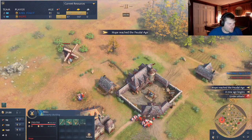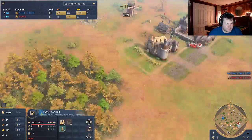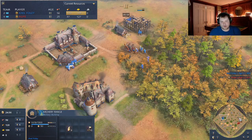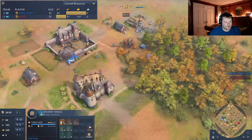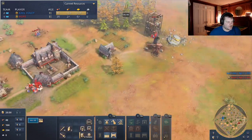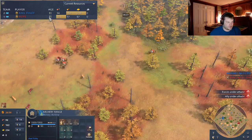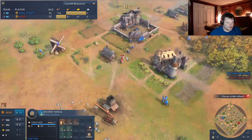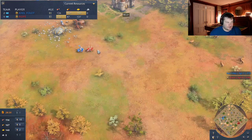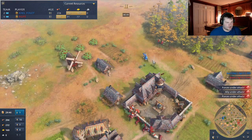My opponent goes professional scouts — that's definitely a little different. His first unit out is a knight and he still has two scouts. What I decided to do is go archery range. I thought I was going to go cavalry and archery range, but it hasn't worked well for me. I really should be making a second archery range if he's going professional scouts. I totally don't punish this, and he gets the kill. Just sad — he gets the kill and I'm not getting a kill in return.